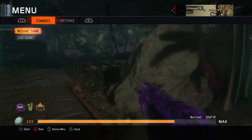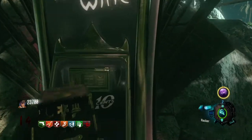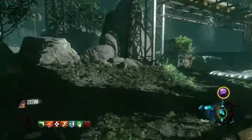I'm going to show a bug that's going on with the hacker device right now. For some reason, I can't hack Widow's Wine to give the perk back. When you hack a perk machine, it gives you back the amount of points you spent to buy it.